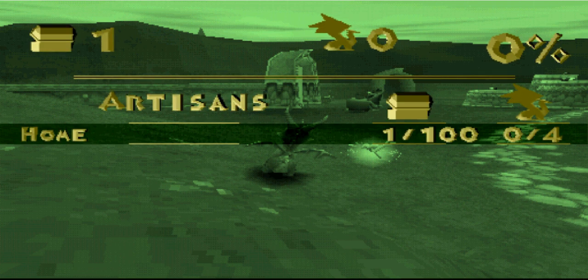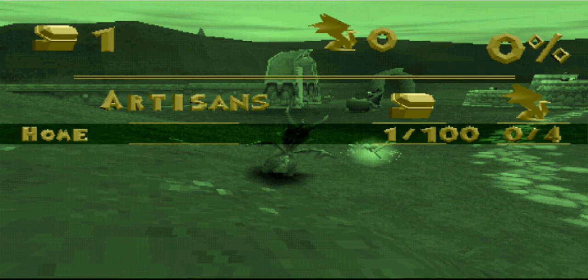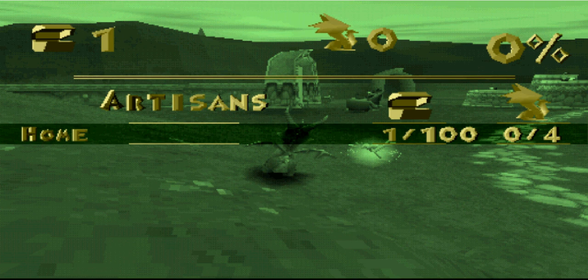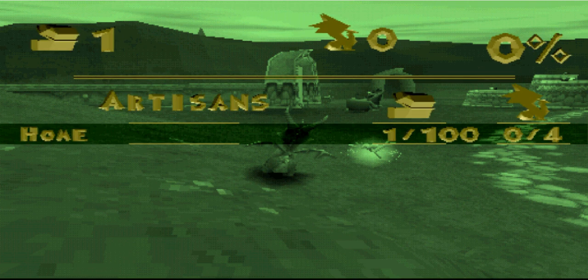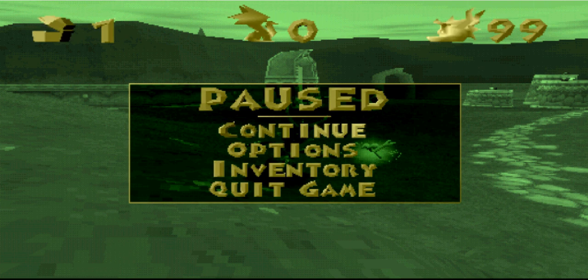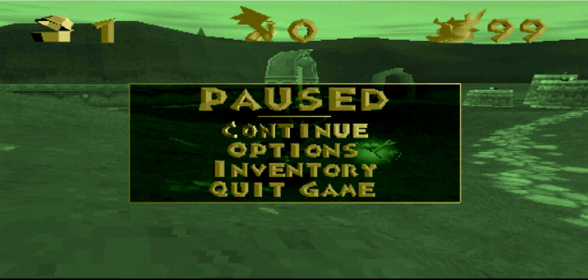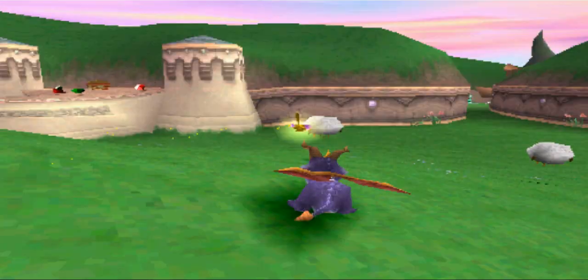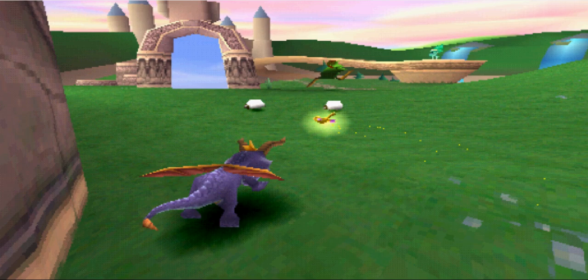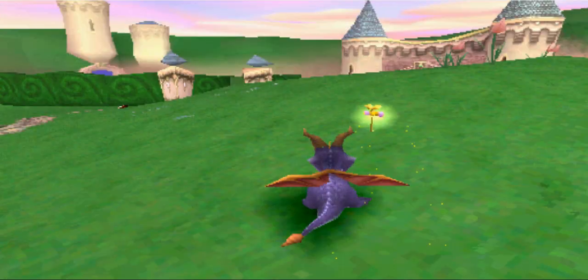So we go to inventory, and you press square six times, then circle, then up, then circle, then left, then circle, then right, then circle. And now we should... Yes! 99 lives!